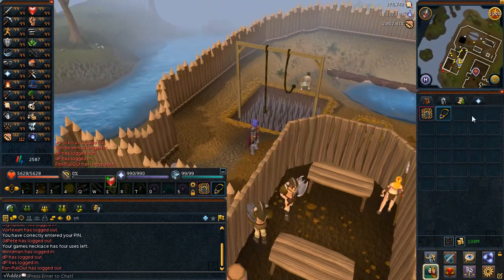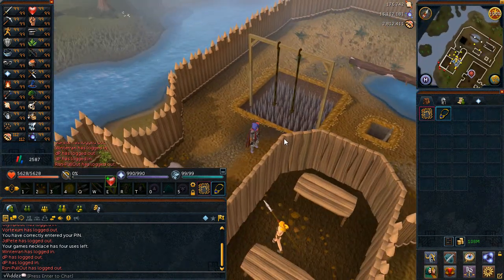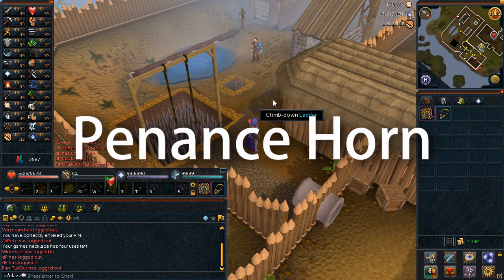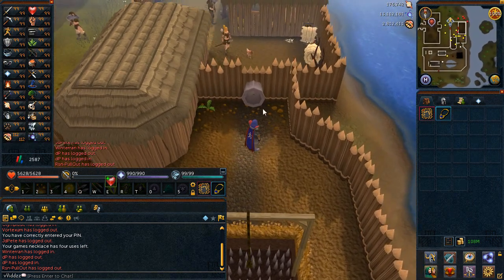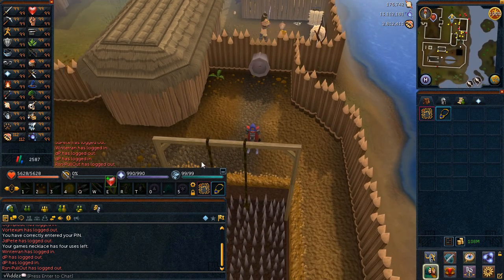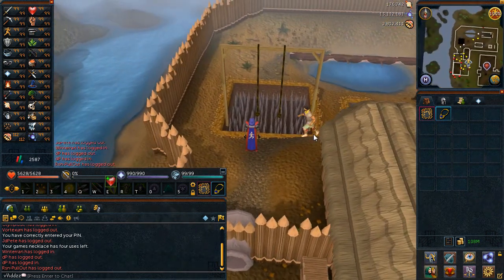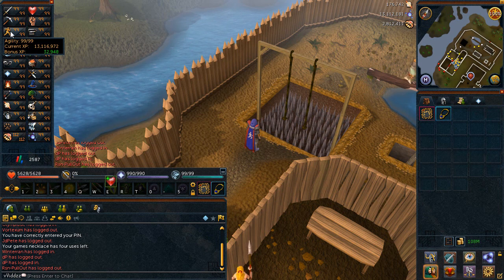A couple of things you should take into account while doing Agility. Number one is the Barbarian Horn — it's the one where you can get Agility XP from doing Barbarian Assault. You have to complete Barbarian Assault all the way to Wave 10, and you get about 100k bonus Agility XP — it's bonus XP, so you still have to actually train Agility to use it. But it can be about 100k XP per hour if you do Barbarian Assault and then train it afterwards, so it's very worthwhile.